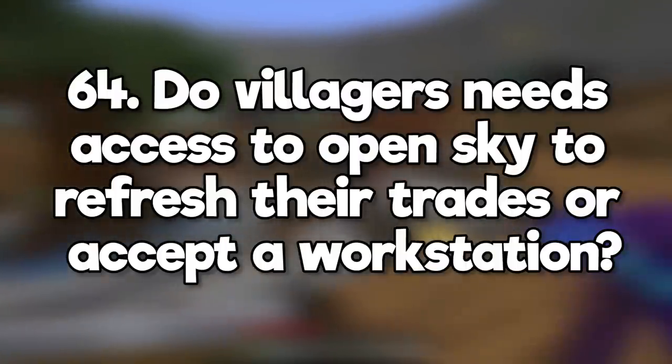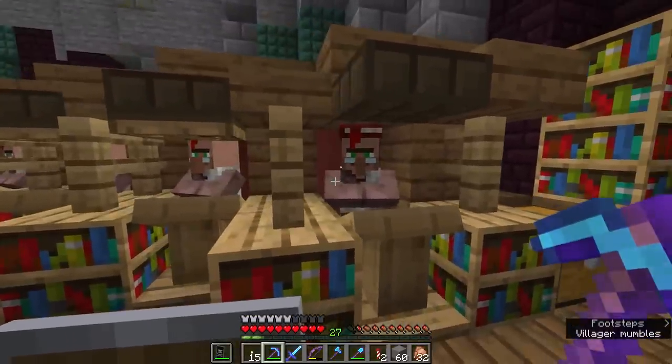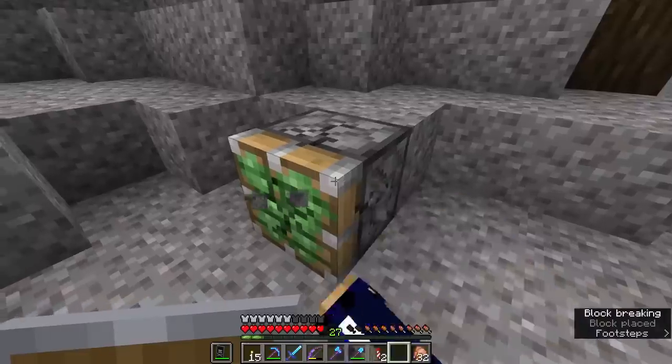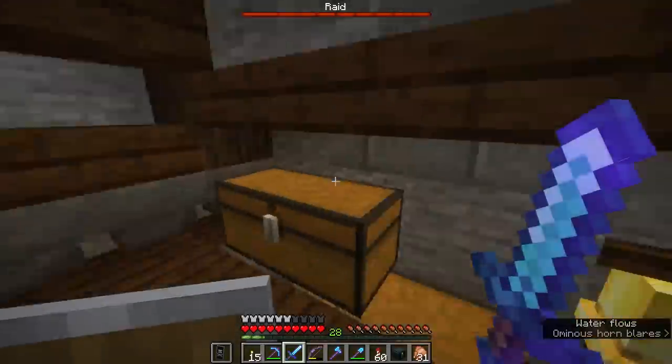Do villagers need access to open sky to refresh their trades or accept a workstation? Not right now — they just need to be able to access the workstation during the day. You can make a village in a cave and it'd still work fine. Can you break a piston with any tool or even your fist? Yes, there is no preferred tool for breaking a piston. Will you make a raid farm? Yes, I designed my own from scratch, starting in episode 238 and ending in episode 241.